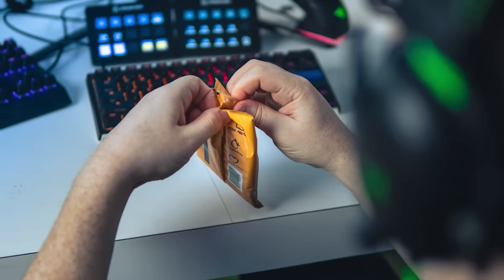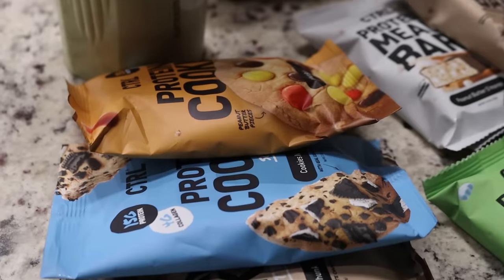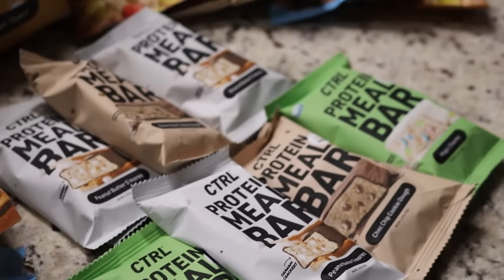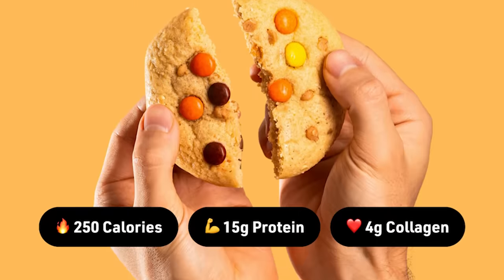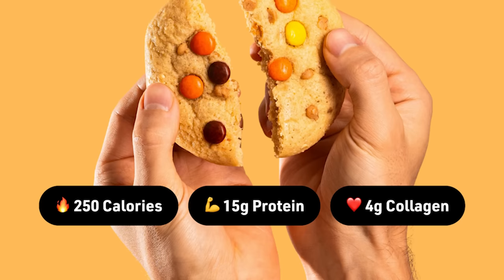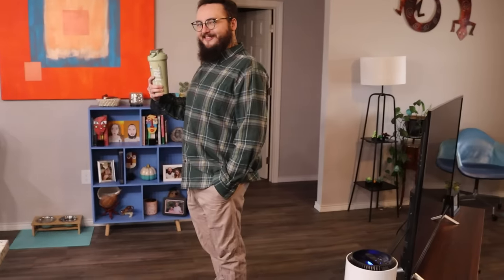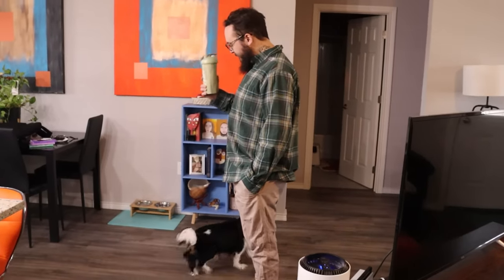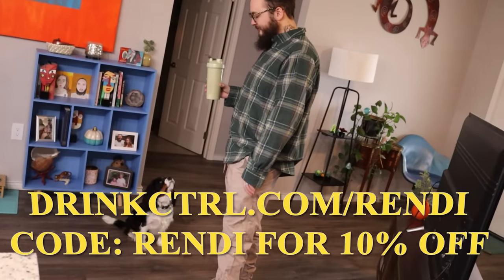First, I want to talk to you about today's sponsor. If you're a gamer or even a content creator like me, throughout the day you're extremely busy. I found myself in the past going to the freezer, getting ultra-processed food, throwing it in the microwave — a very unhealthy lifestyle. Since then, I've switched my diet to Control throughout the day before my normal and healthier dinners. Their protein cookies have 22 vitamins and minerals, 4g of fiber, 4g of collagen, 15g of protein, and are only 250 calories. Their protein meal bars are 15g of protein and only 280 calories. I've actually lost upwards of 10 pounds in the last month. Go to drinkctrl.com/rendy and use code RENDY to get 10% off your first order.